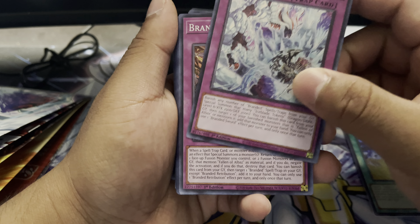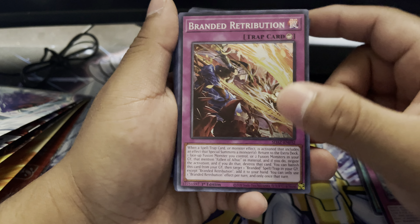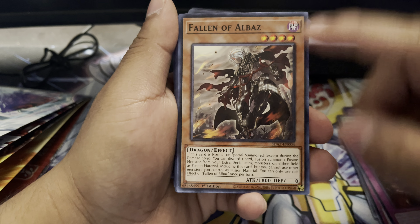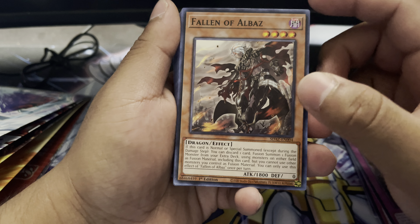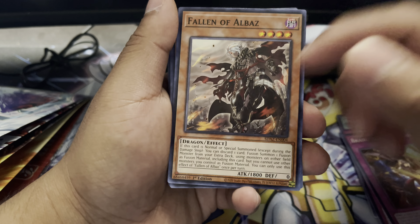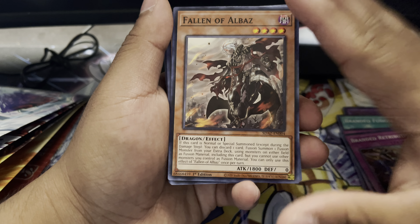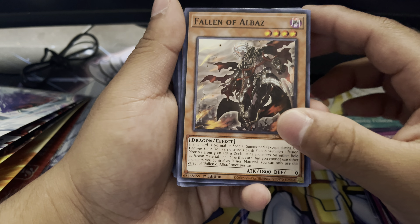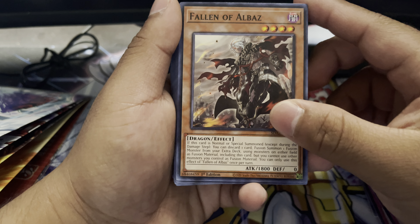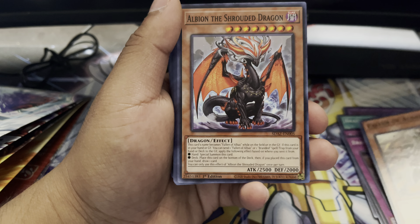Then we got Branded Soul, Branded Retribution, and it's so great they included Fallen of Albaz, for people that are looking to play a budget version and can't afford the Secret or Ultra Rare version. But I believe the Ultra Rare version is cheaper now, thanks to Ghost in the Past — if I'm remembering that correctly.